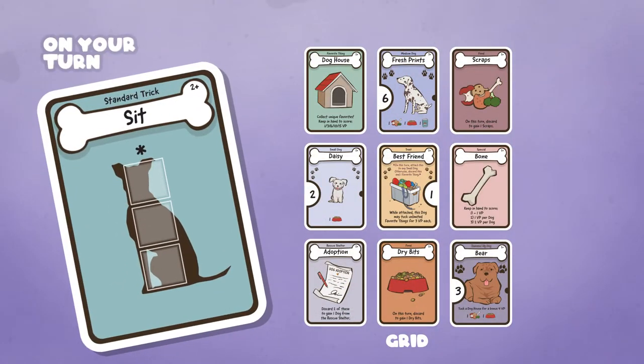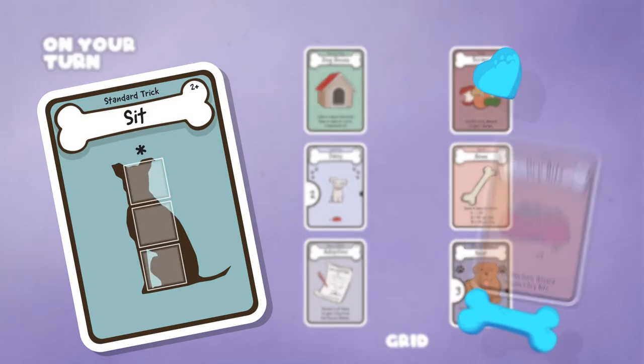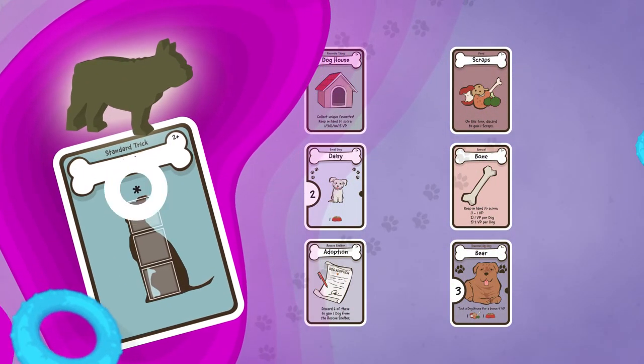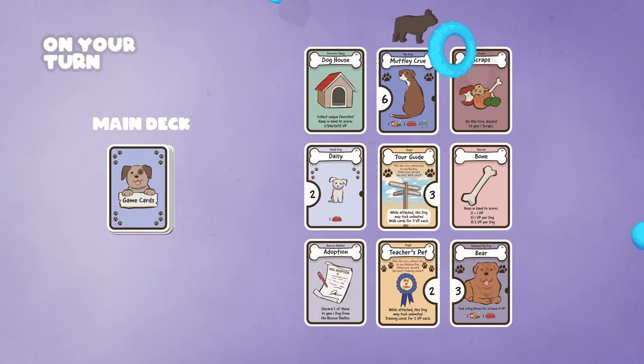On your turn, you must retrieve cards from the grid using the shape form that is specified in the dog trick card. Then play the cards that you collect. To finish your turn, place the watch dog in the spot that is specified from your chosen dog trick card, then refill the empty spots of the grid from the main deck.